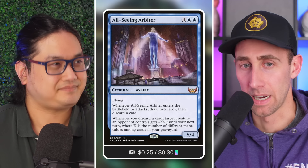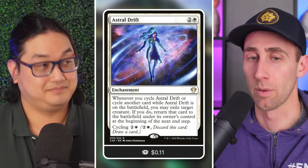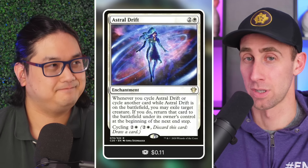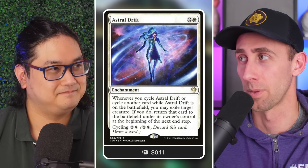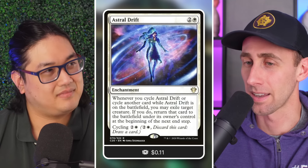With All-Seeing Arbiter there's also the Astral Drift component where you're blinking your own things as well — synergies upon synergies upon synergies, leading to just absurd value and absurd turns.